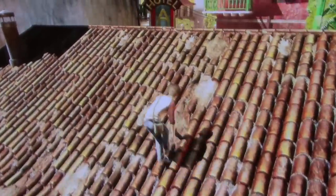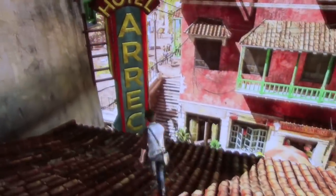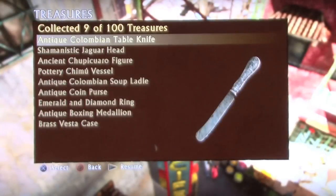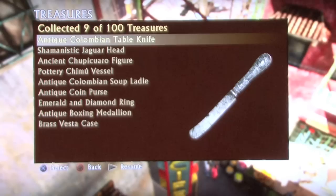Later, you're defying death again. You get to a rooftop and you'll see a sign that says Hotel something. Climb to the top of the sign — in the O, you'll notice an Antique Colombian Table Knife. That is just a table knife.